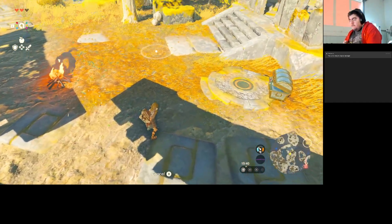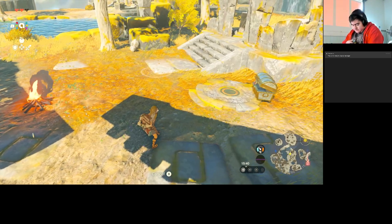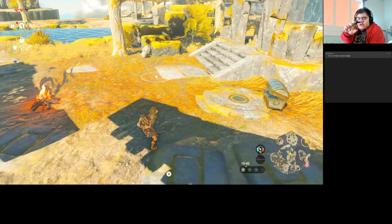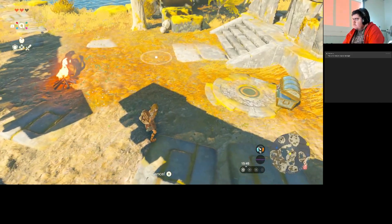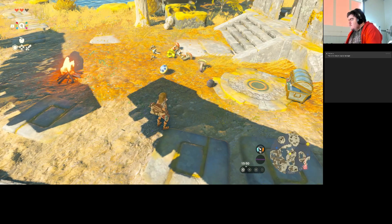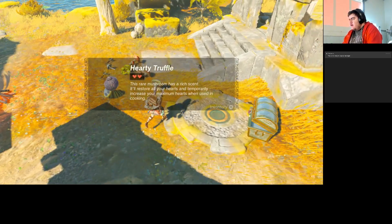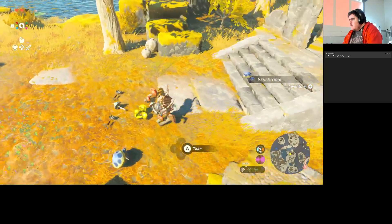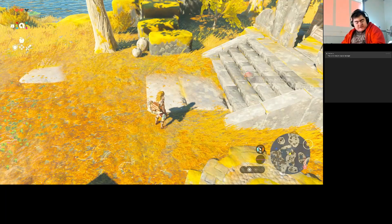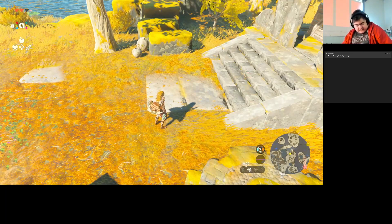And finally, the one we've all been waiting for — Tears of the Kingdom Link Amiibo. It gives us shrooms, like a hardy truffle. Yeah, it doesn't give us the outfits — I don't think that's enough to unlock that.